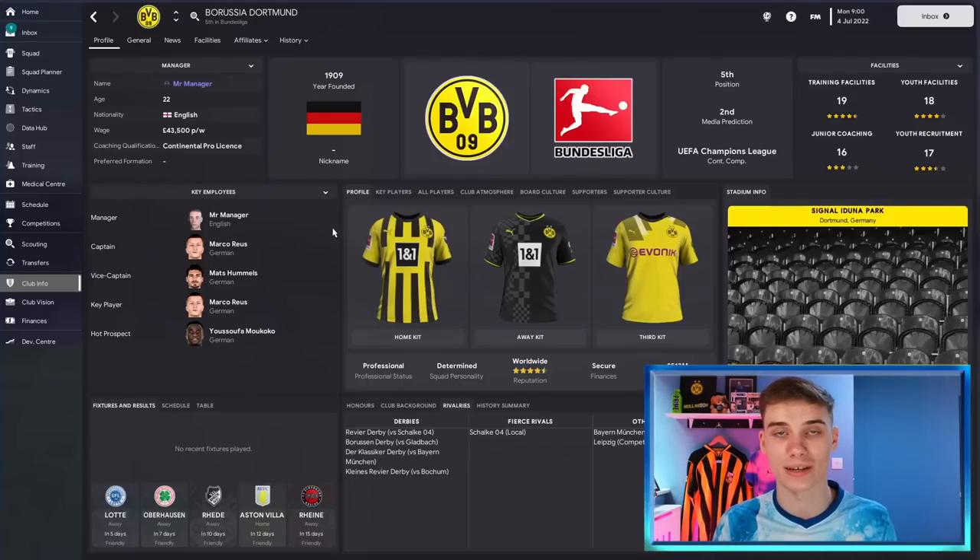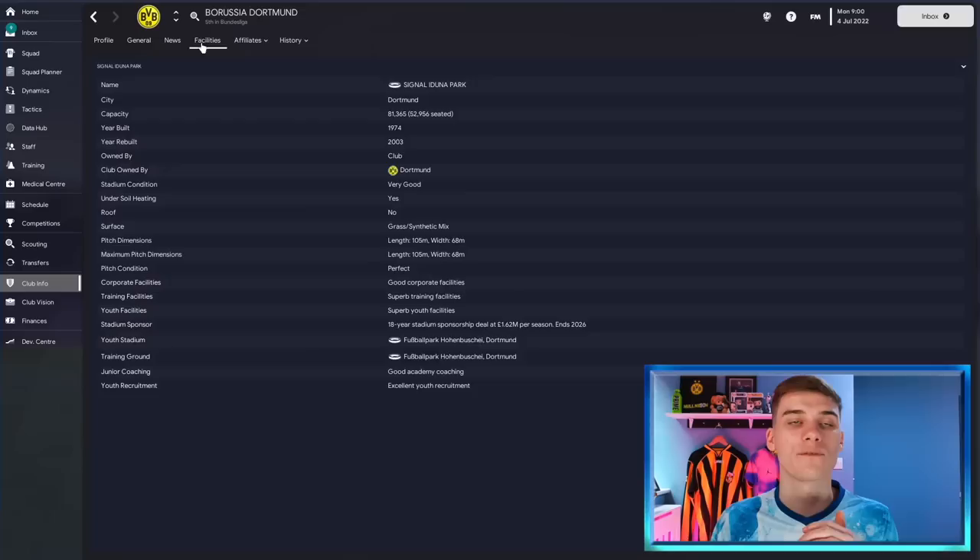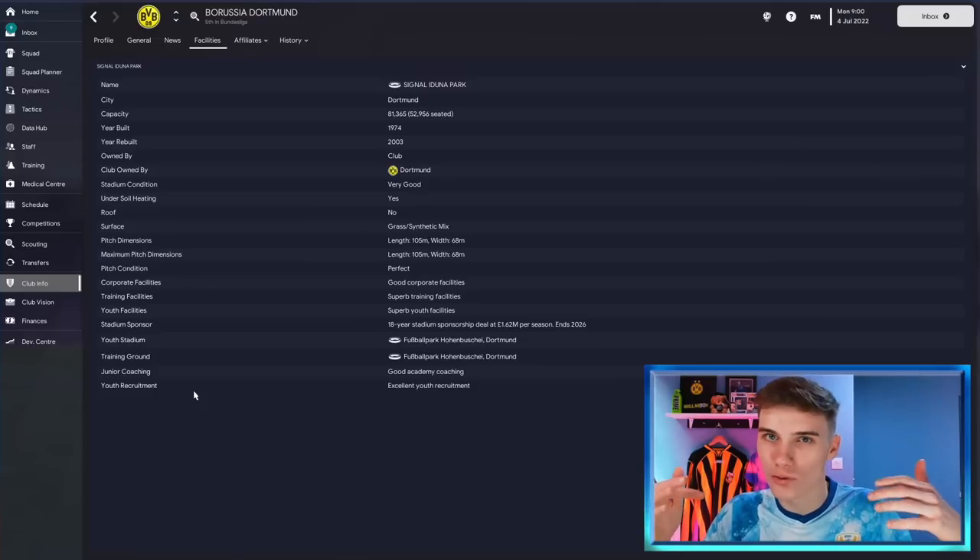Let's move into what can actually affect your youth intake. On your club info screen under facilities, there are three things that affect the quality of youngsters coming through. Starting with youth recruitment: this affects your imaginary under-12 and under-13 teams that we can't see in Football Manager — that's where your youth intake comes from. Better youth recruitment means you have a larger net to catch wonderkids. For example, Chelsea with good recruitment might pick up youngsters from London, excellent gets players from outside London, and exceptional gets players from all over the UK — giving scouts 1,000 players to look at instead of 500.